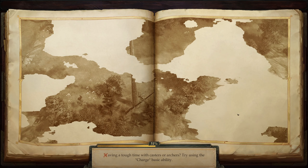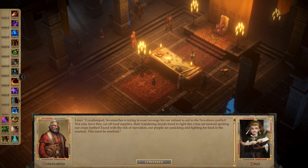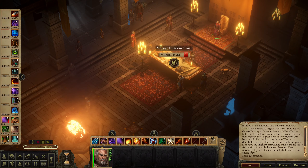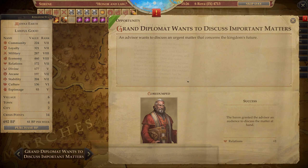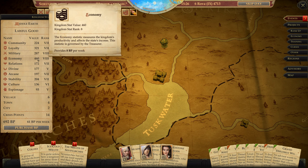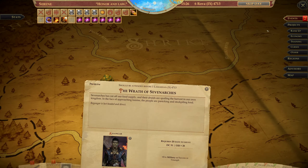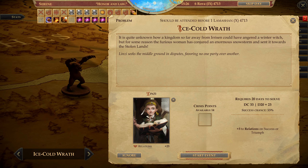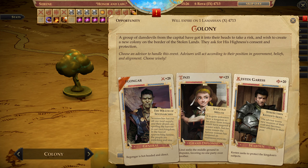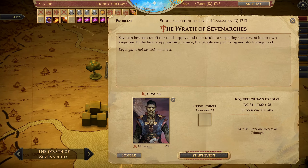Throne Room — let's see. New event only. We're actually getting 61 BP per week because our Economy is so strong right now. Problem here. Problem here. Coin. And opportunity — you have to go for this one now. Go. Go. And go.